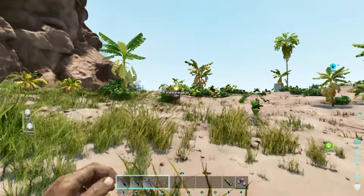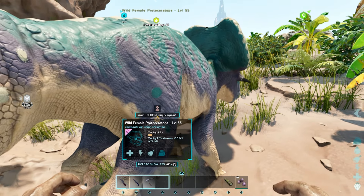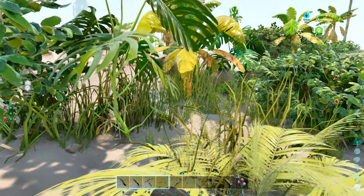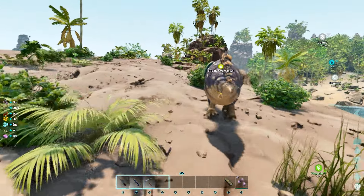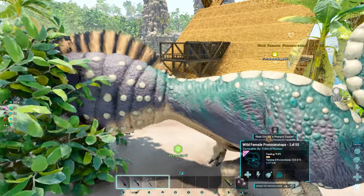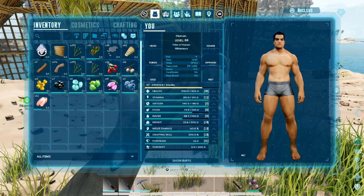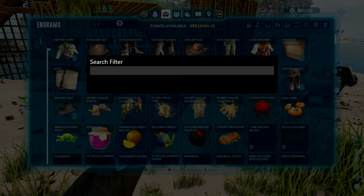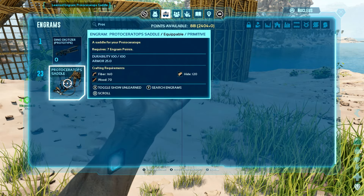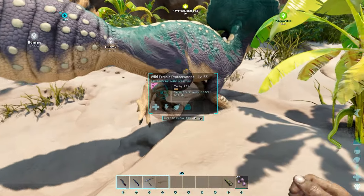This is a level 55 passive tame. It looks like I'm gonna have to feed it 10 of these. I'm gonna get this girl tamed up — it's probably gonna take a while to feed. All right, I'm gonna gather up some berries. While I'm waiting I should take a look at the saddle — it's a proto simple saddle. I think I might have the resources to get that done quickly. She's ready to eat again, let's go!